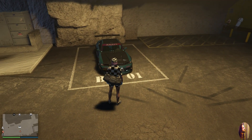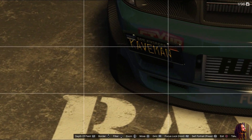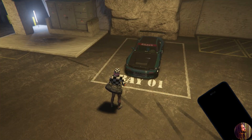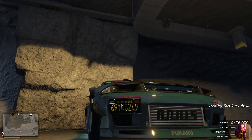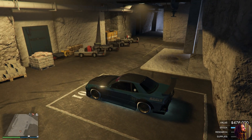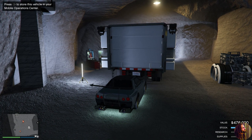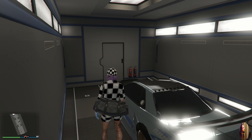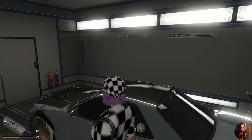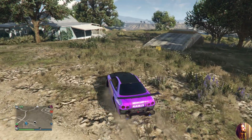You do not need custom plates for this glitch. Even if you have a custom plate on your Retro, the moment you get into the car the plates will change — watch it happen right before your eyes. The plates swap to those from the RH8 or Faggio that was inside your facility. Simply drive the vehicle into your MOC and save it. That's it — you have a brand new dupe. Rinse and repeat from there.